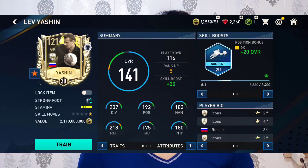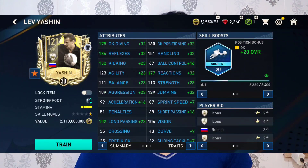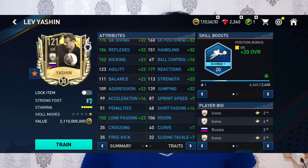Assalamualaikum beautiful people, we are back with another video. In this video we are going to review the most expensive goalkeeper in FIFA Mobile 23. You all will be thinking how good this goalkeeper will perform because he has a lot of price - in order to get him you have to sell your kidney, you have to sell your squad. We are talking about Lev Yassin, the 116 OVR prime icon card - the Black Spider. His 110 OVR card was amazing, so let's see.